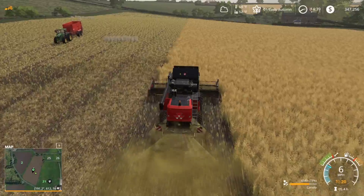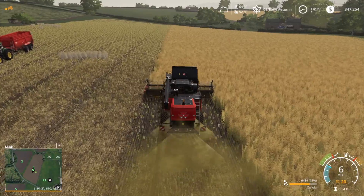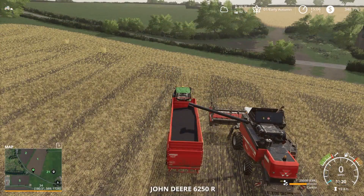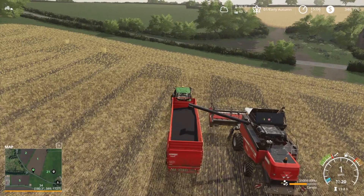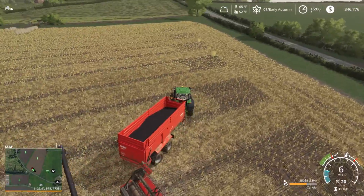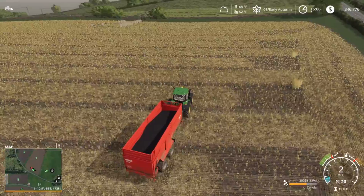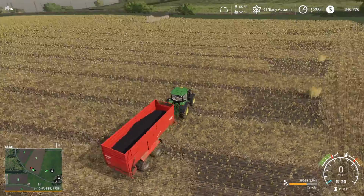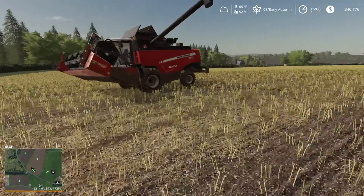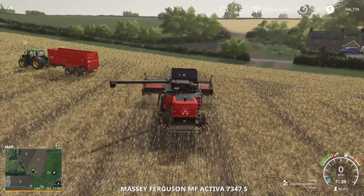I'll keep harvesting and keep getting this going. That's about all — just wanted to give you guys a quick update that we got our first load. We finished up field one and got another 25,000 liters. So 34,000 and 25,000 — we probably got close to 50,000 liters of canola out of there, which is great. That's going to get us like $60,000 to $70,000 just off of this one field, so that is awesome.